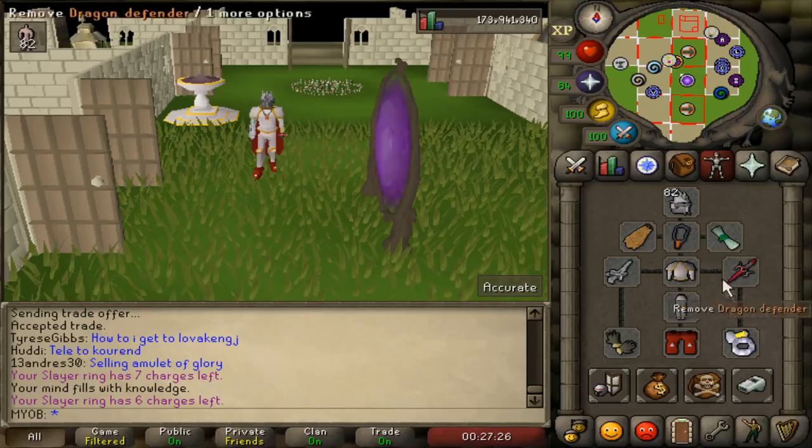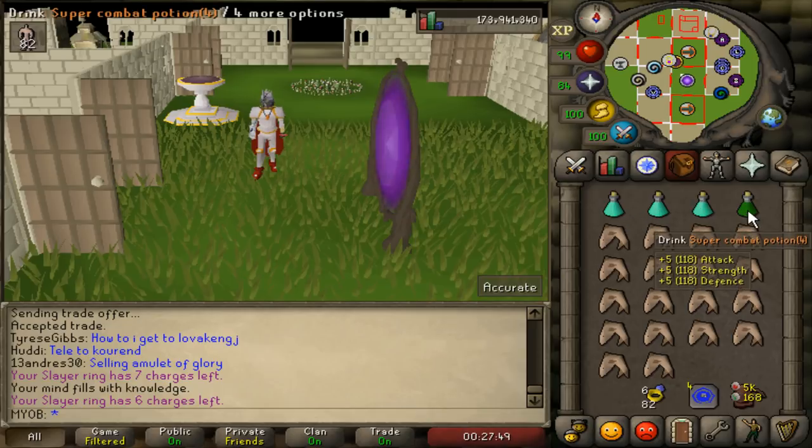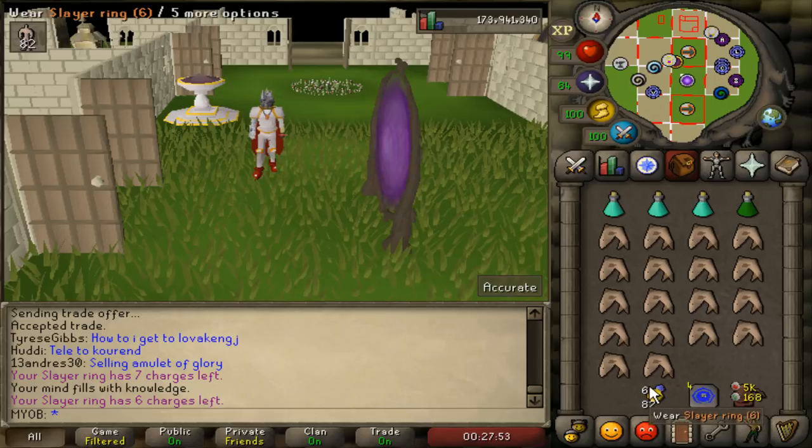This is the basic setup. If you're lower combat, you may want to switch out the Proselyte with something like Torags or Veracs. You want good Prayer gear as well as good Melee gear. In my inventory, I'm bringing a few Prayer Potions, Super Combat Potion, and the rest is Sharks. I'm also bringing a Slayer Ring, teleports to house, and some Fire and Nature Runes to High Alch the drops.